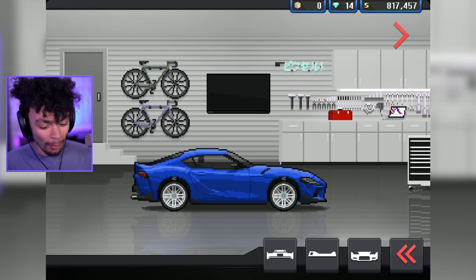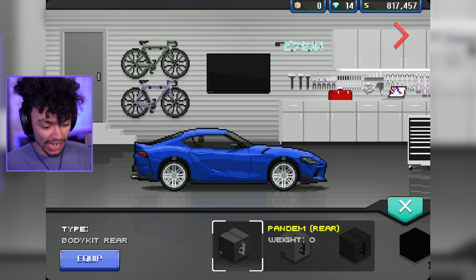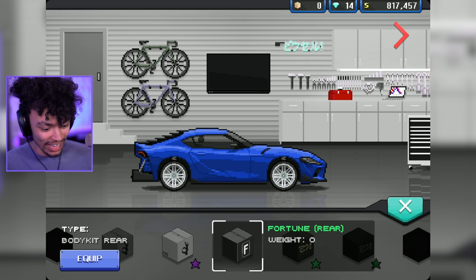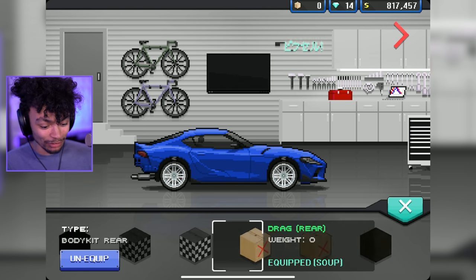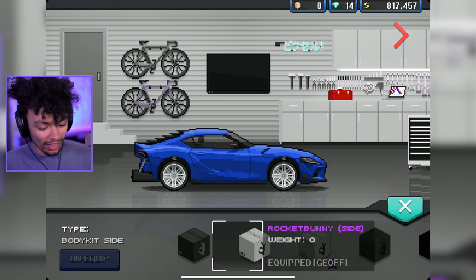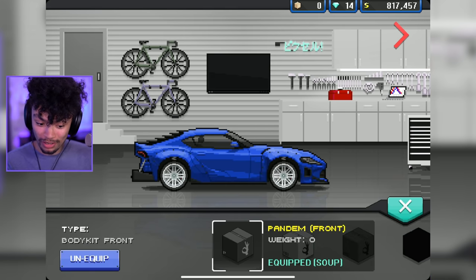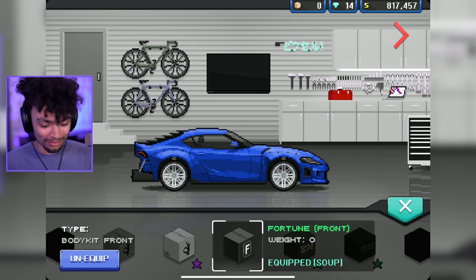We've got body kit options — Pandem. Can I see it? Press equip. Very nice indeed. Look at the rocket bunny rear, that is insane. I don't even know what we're going to end up going for. The body kits on this game are next level, just because it's pixel cars. Pandem on the rear, Pandem on the side, rocket bunny. We're going the rocket bunny. I've decided — we're doing rocket bunny. That's pretty cool. Rocket bunny is how we're going.